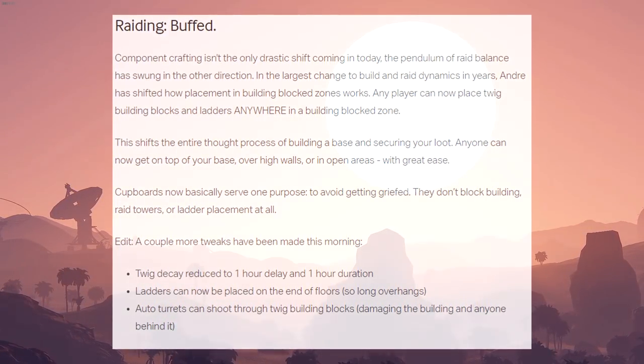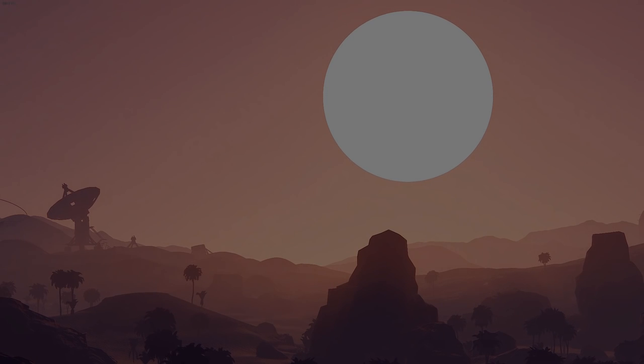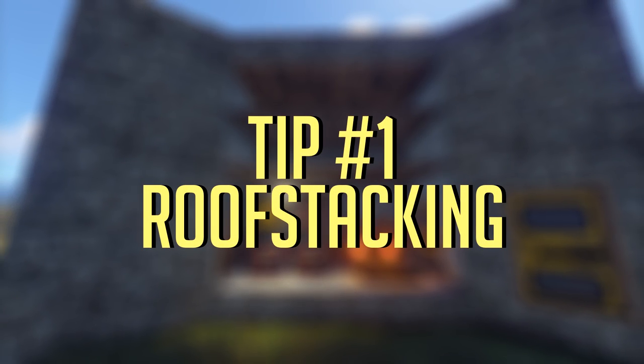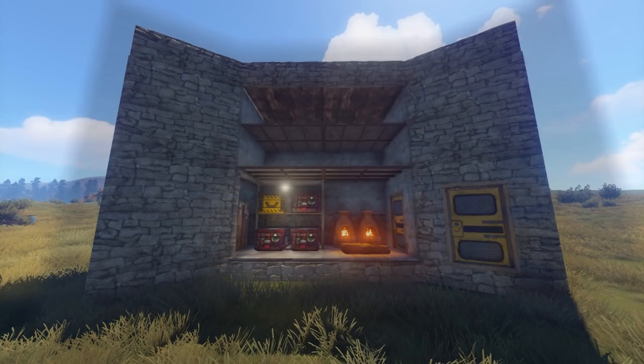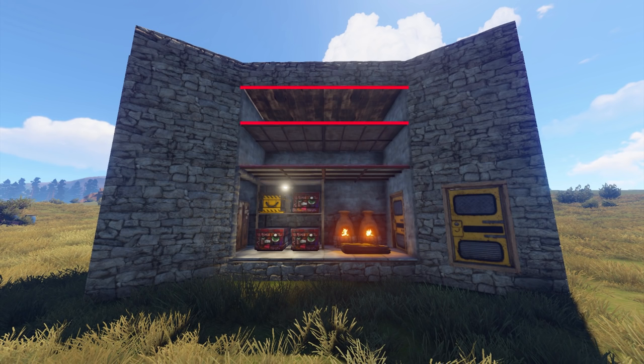This update has changed the game completely, and these tips should help you survive it. For my first tip, I want to show you how to roof stack — this will be extremely important for any base design, because now raiders have access to your roof. In the space of one floor, I was able to add three layers of roofs. You want your roofs to be just as strong as your honeycomb.